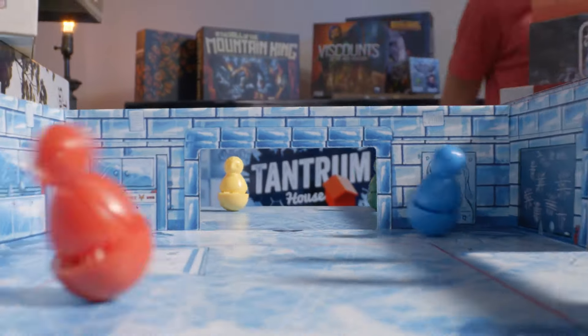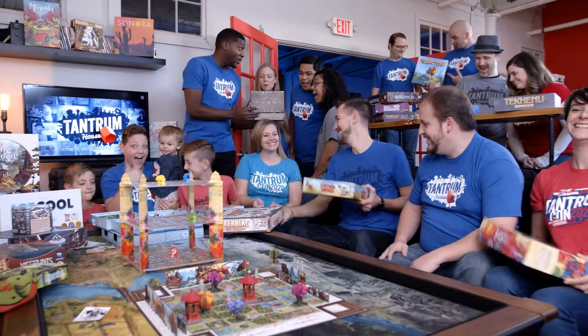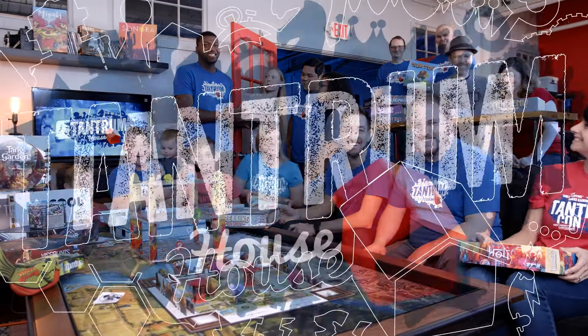Thanks for joining us on our Tantrum House crowdfunding coverage. Today we're talking about Run Run Run from 25th Century Games. Thanks for joining us at Tantrum House Studio 3. I'm Will Meadows, and I'm Sarah Meadows. 25th Century Games is bringing Run Run Run to Kickstarter. This game is from designers Bruno Catala and Anthony Perrone, with artwork from Camille Chossie. This is a cooperative tile game where players are trying to defeat the mummies before escaping the dark passages of the Pyramid of the Cursed Pharaoh. We've got a prototype copy here to check out, so let's take a look at how it's played.